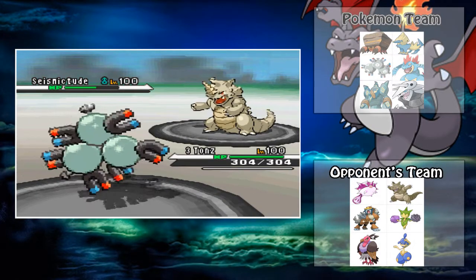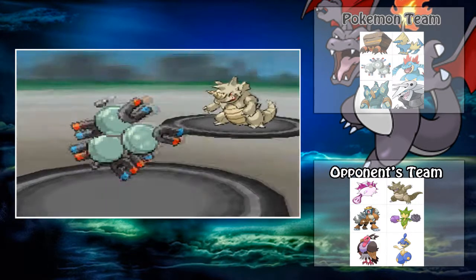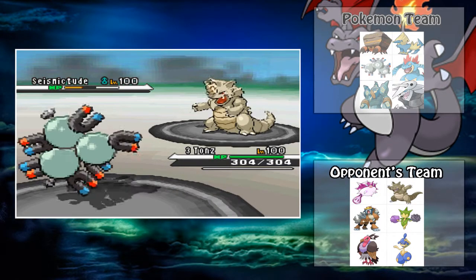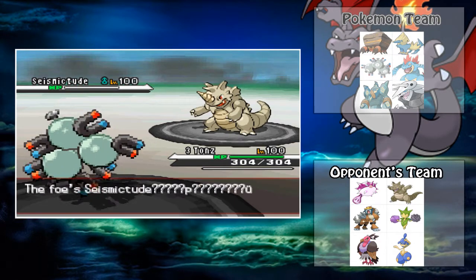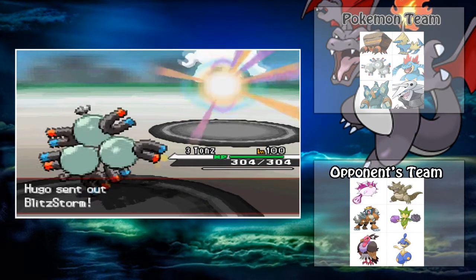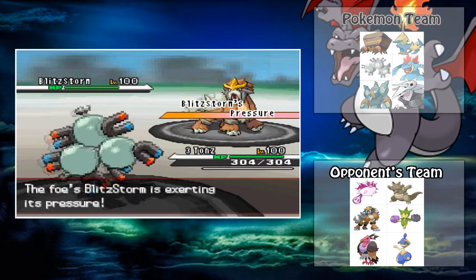You're wondering why I have HP Ground, because most Magnetons might carry HP Fire or Ice. But I have Ground because, just like that, the switch into the Rhydon — if I had Hidden Power Fire, it would have been very effective. After that, I just go for a Flash Cannon and kill it off. And besides, I got the Signal Beam for the Grass-type, so I'm not even tripping.